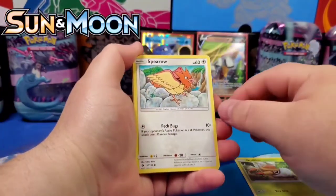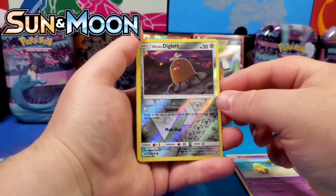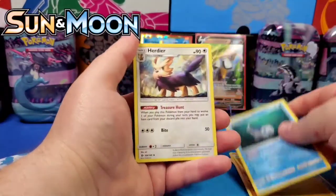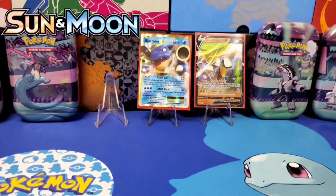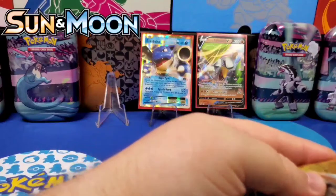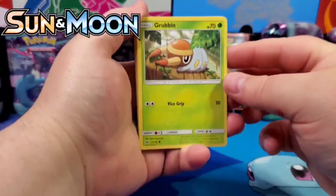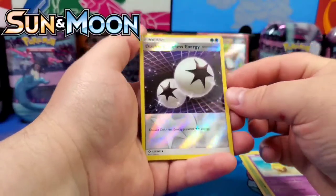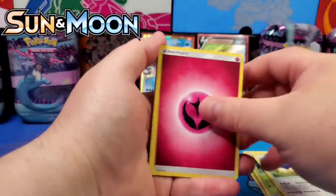What a pull to start the action! Now for Sun and Moon base — we've got a Diglet shining bright, a reverse common, and a Hariyama as the rare. Nothing too crazy. Next pack has an Alolan Wishiwashi and the code card for one lucky viewer. Then the Solgaleo pack brings Grubbin, Spearow, Alolan Grimer, Drowzee, Double Colorless Energy — very crisp-looking cards — and a Stoutland as the rare.